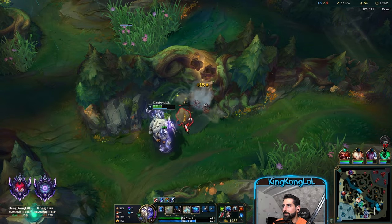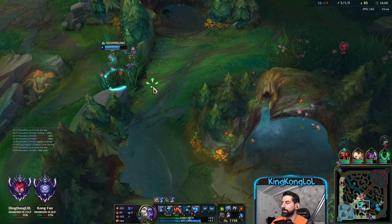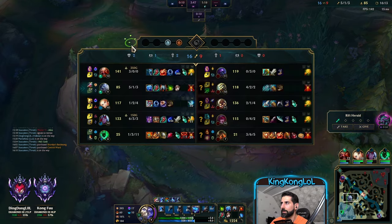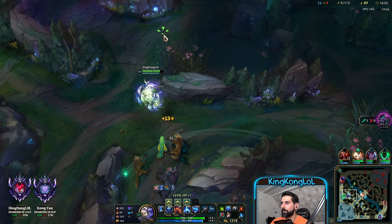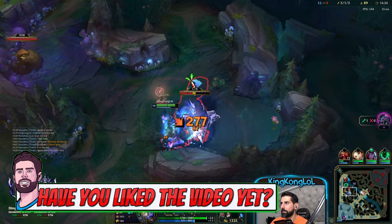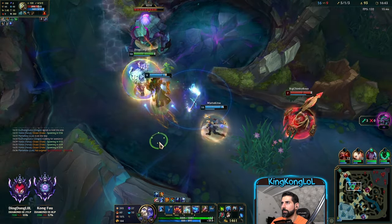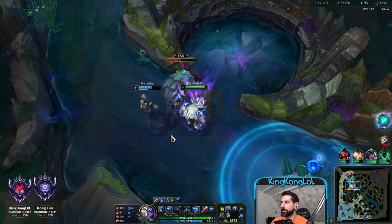The reason why I didn't use my ult right there and flashed instead is because I thought I could use my ult in a fight over here. I wasn't sure about the fight. Turns out my team just killed these people, so I ended up flashing for nothing. Get to level 10. Next Herald's coming up. That's how you deal with Master Yi — just CC him. This is why our team is really good into Master Yi.